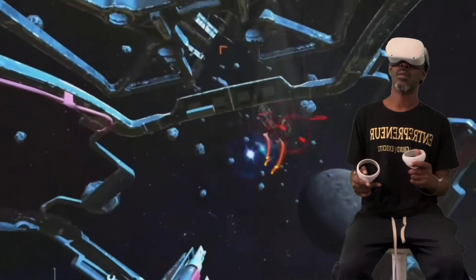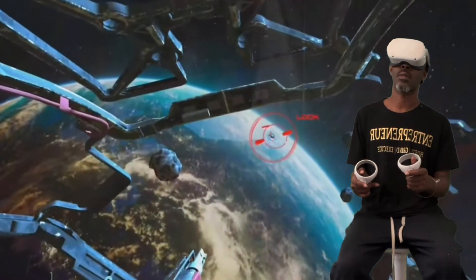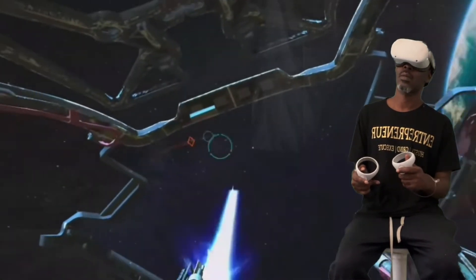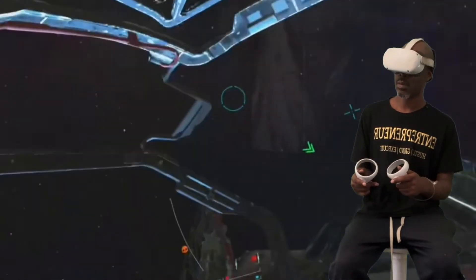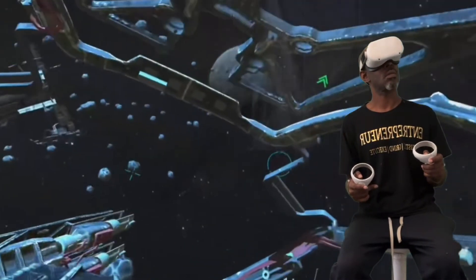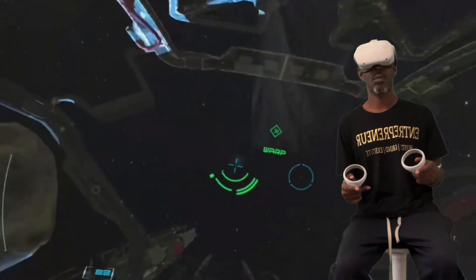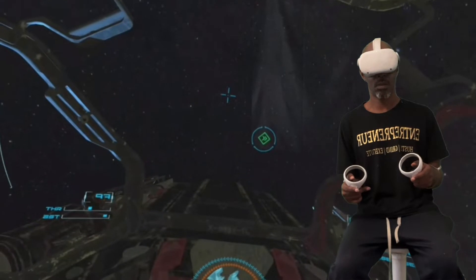Nice shooting, Contractor. Looks like you'll be able to look after yourself out here. Now prepare to jump out. This ship's warp drive is triangulated by mission control — it's the only way to get the warp drive to work on these smaller fighters. To jump, align your ship with the warp vector. Report for debriefing after arrival.